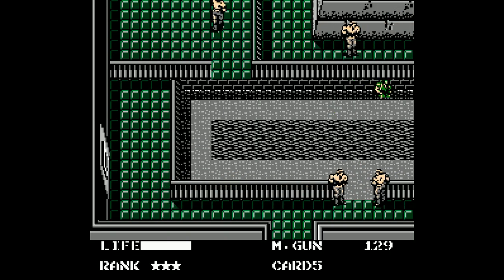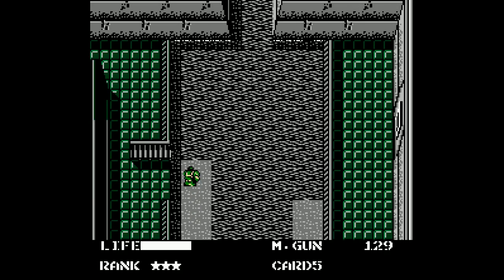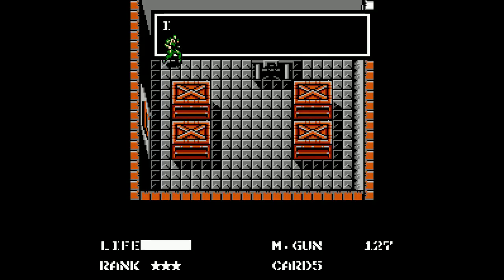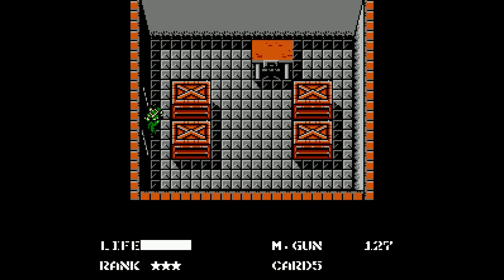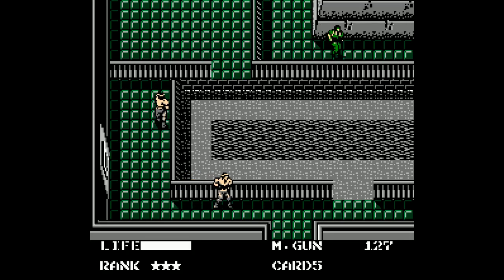I'm just going to fight my way through this. By the way, this water stuff — I should have mentioned it before — it's supposed to be like deep water or something. It damages you if you get close to it, but we can pass through; it doesn't instantly kill you. Up there is that exit of building two that leads to building three. But we can't get there just yet. That door to the north is the one that leads to building number three, but we're going to need some items to cross the desert.